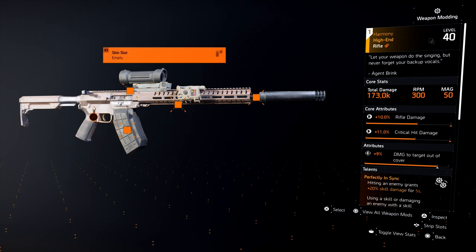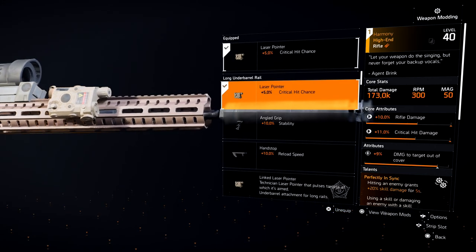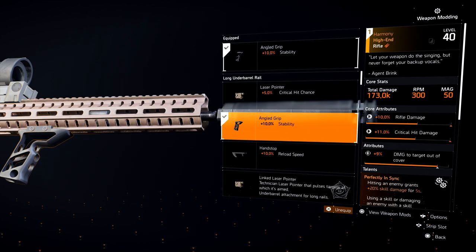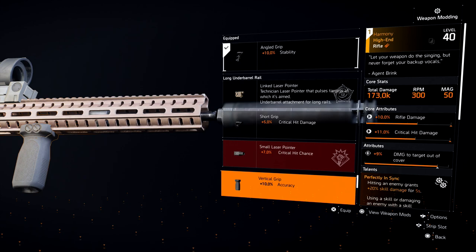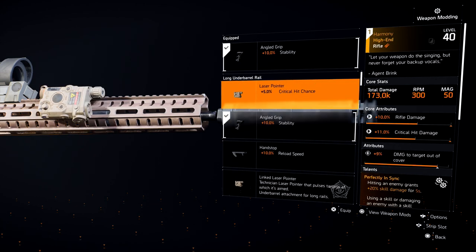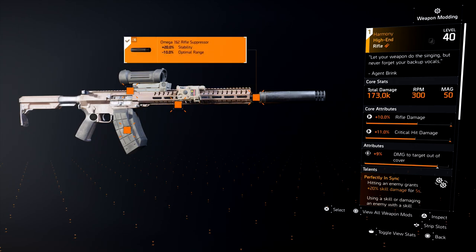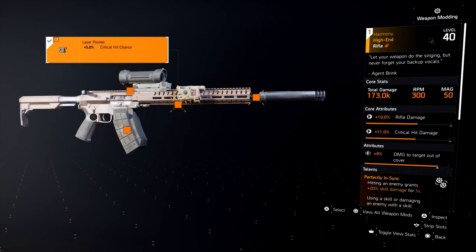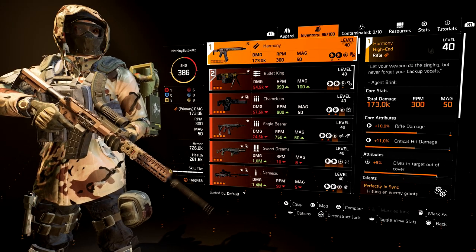We are running a 20-round mag on here. For attachments, I like running a 3.4 scope — it gives you critical hit chance and you can zoom in and out with it. I run stability on the muzzle for that 20% stability. For the under barrel it's up to you — critical hit chance or reload speed, it doesn't really matter. You can stack critical hit chance with the 3.4 scope.